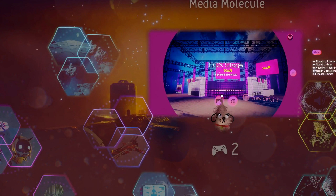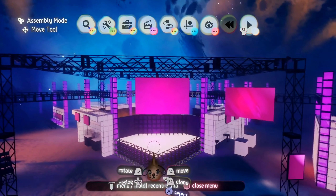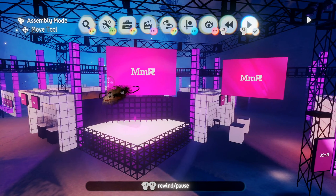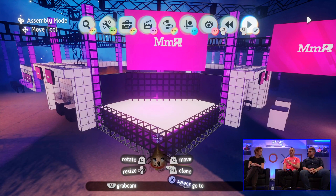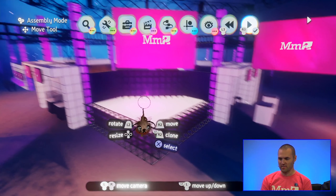Today we're going to make a level from scratch. This is our EGX stage area - it's a level that's already existing. We're going to tear it apart, add a lot of our own elements, and make a brand new type of platforming level in here.